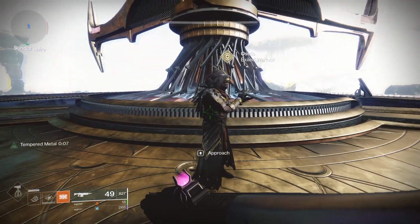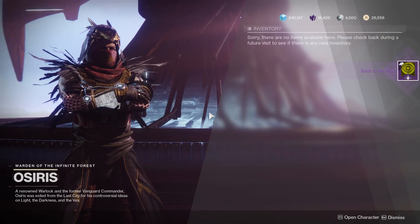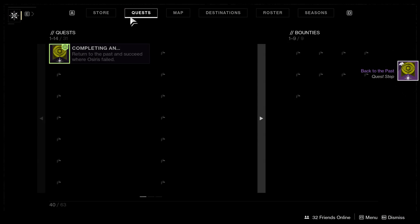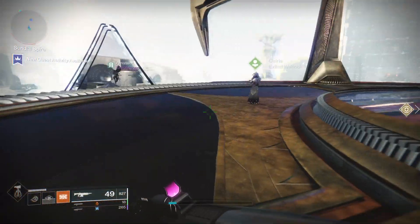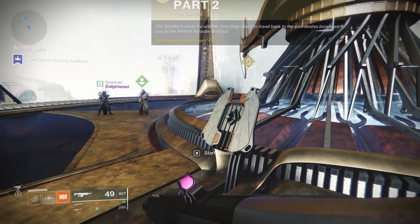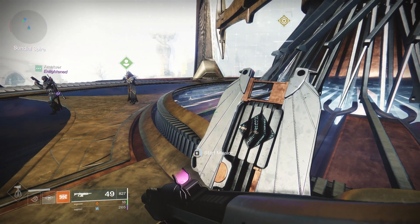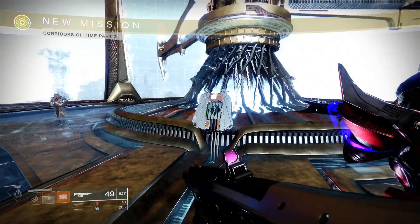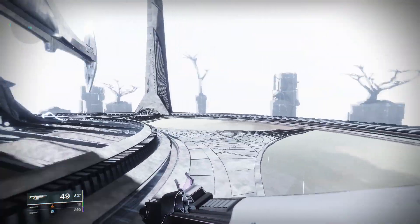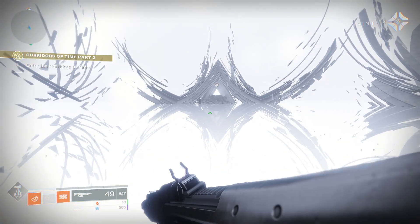Once you've completed all three of those steps, you're prompted to go back to Osiris and talk to him again. Then the brand new quest becomes available. Keep in mind it is power level 900, and it's honestly not that easy — there's a huge boss fight with a ton of enemies. Make sure you're using good gear and if you can bring a teammate or two, that will make your life easier. Once you complete this quest you'll go and save Saint-14, and I'll leave you to experience that cutscene for yourself because it is absolutely epic.